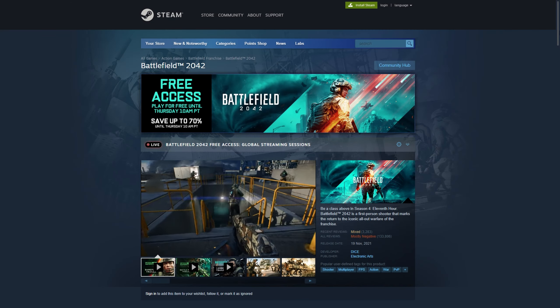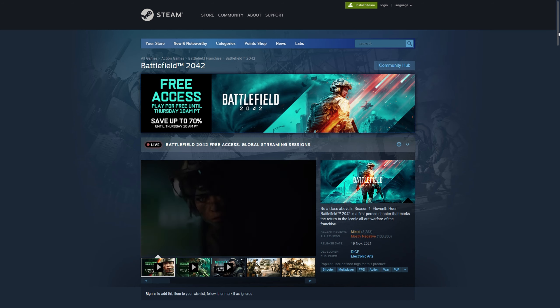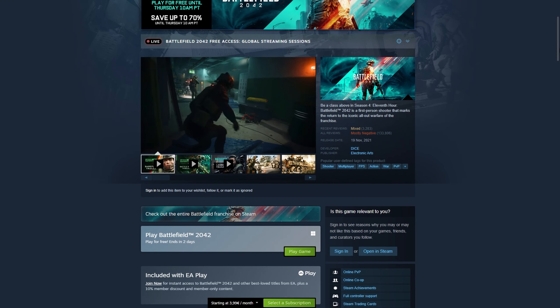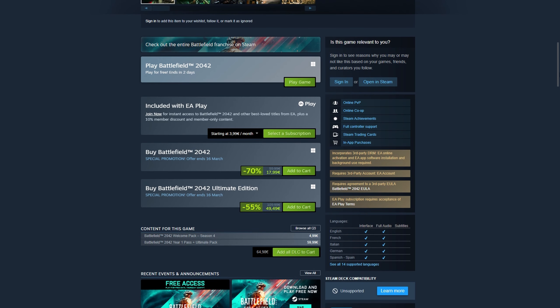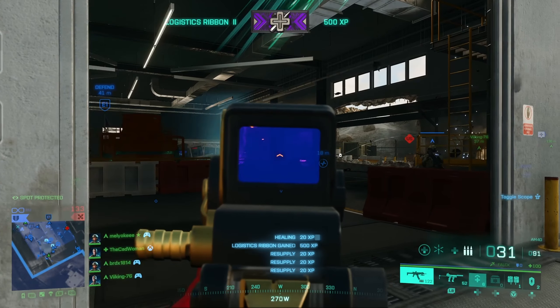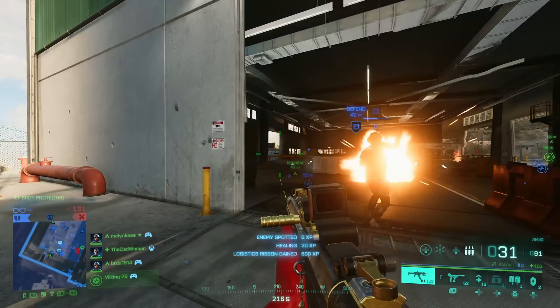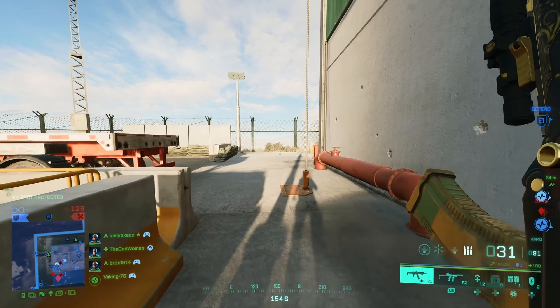Right now you can play Battlefield 2042 for free on Steam until Thursday, March 16, and during this time you can also get a discount of 70% on the game, which means you can get it for less than $20 in the standard edition and for $50 as the ultimate edition. Honestly, I would not recommend buying ultimate anymore since we are in season 4 already and the content you receive with this edition is not worth the additional money.